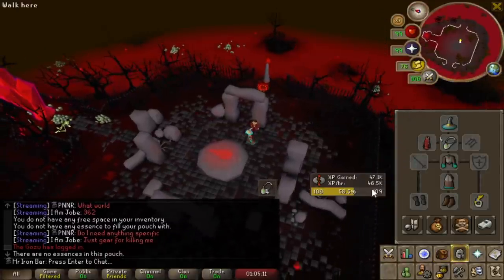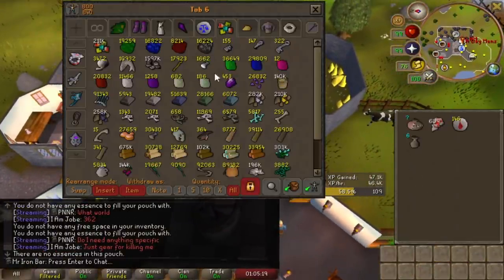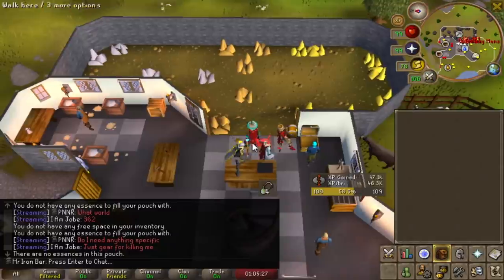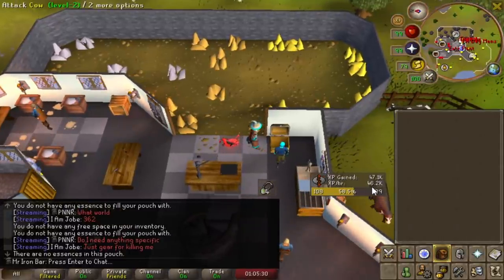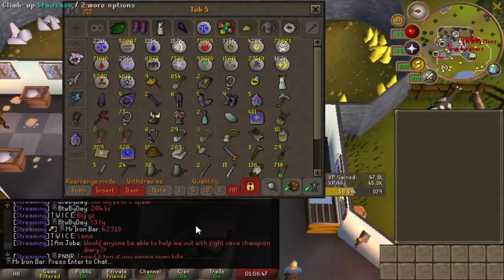I just finished an hour of blood runecrafting with the new runecrafting set and all that good stuff. The result was around 46k XP an hour — it's rumored to be 55k if you're good at it. This is my first hour ever so that's pretty solid. At the end I had 71,616 blood runes, so I made about 9,000 blood runes — roughly 8,000 without the blood essence. You can definitely make 9k, and if you're really good at this, 10k or even close to 11k. So 9,000 blood runes an hour on my first ever attempt — that's insane.